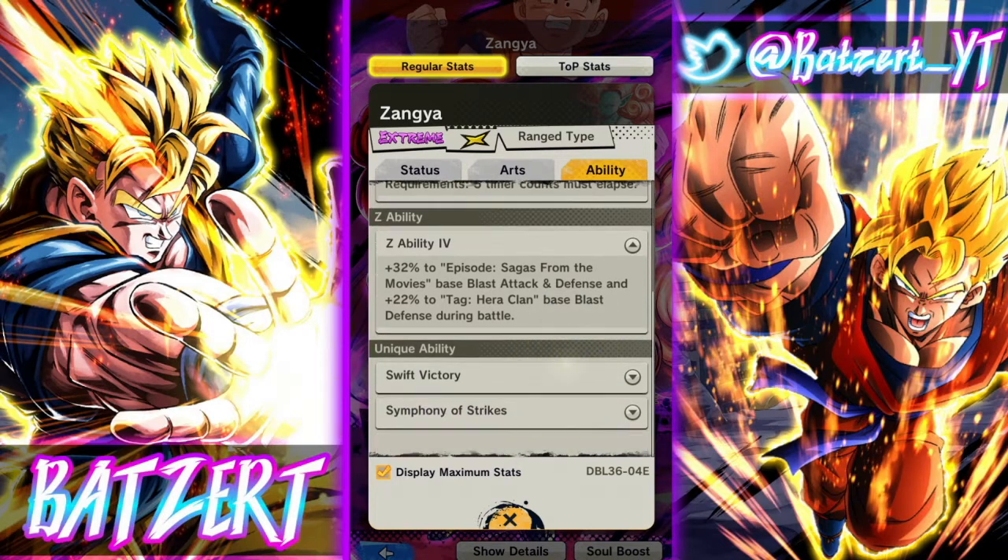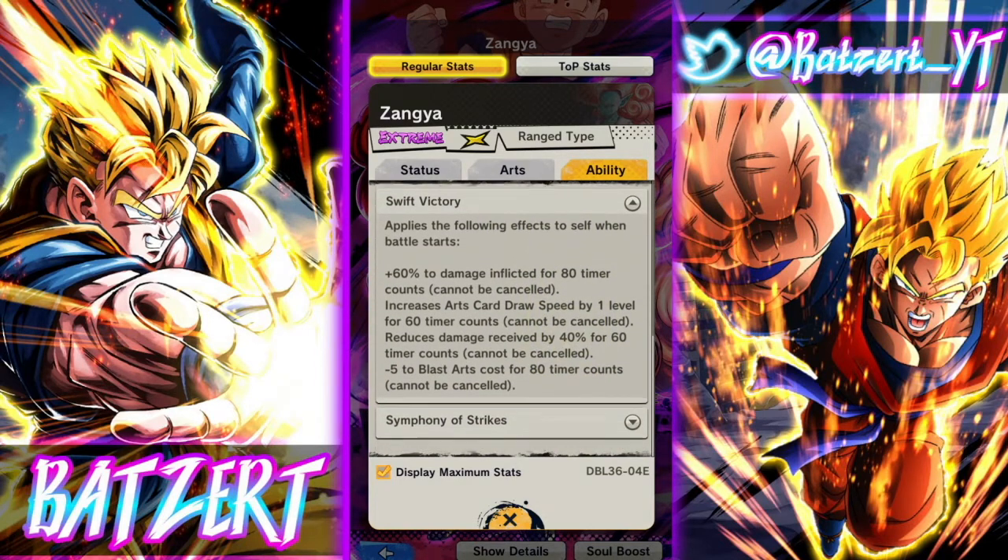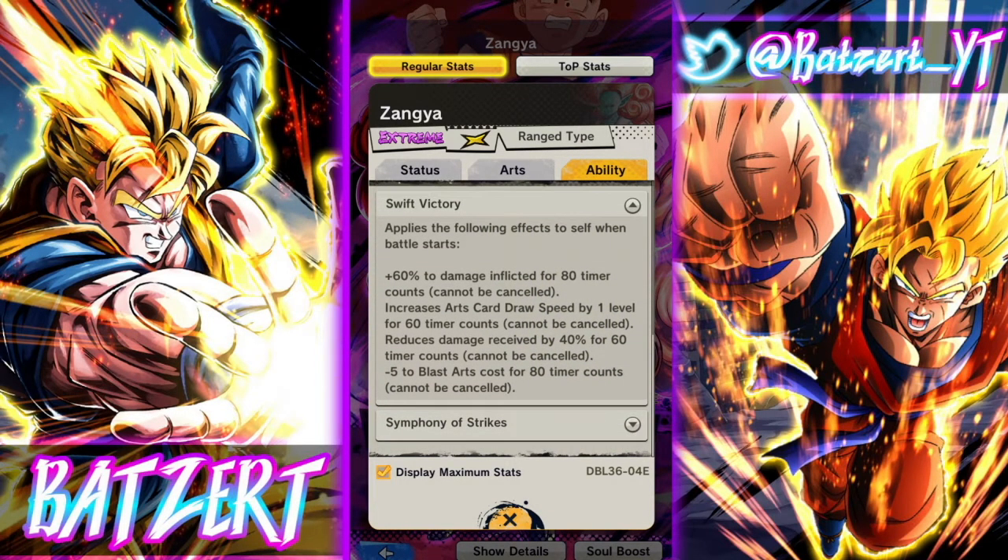Her max Z ability — Switch Victory — gives 60 to damage inflicted for 80 timer counts, which can't be canceled. It increases card draw by one for 60 timer counts, reduces damage received by 40 percent for 60 timer counts, and minus 5 to blast arts for 80 timer counts. None of that can be canceled.